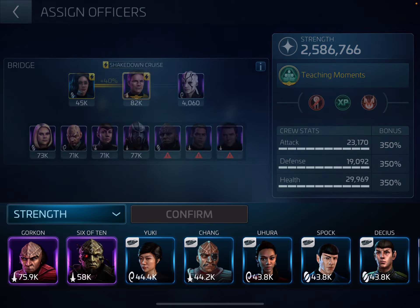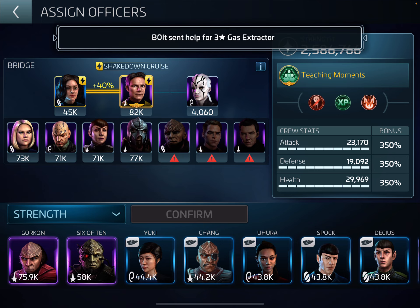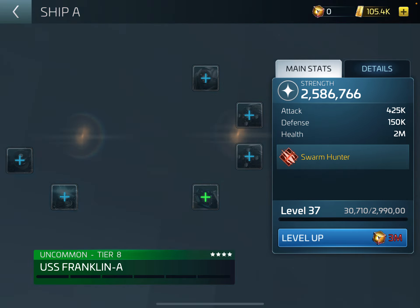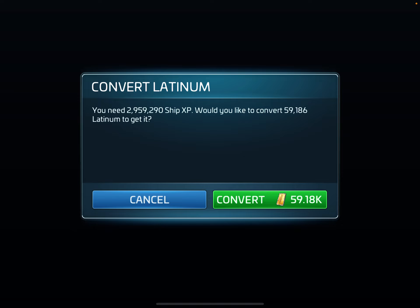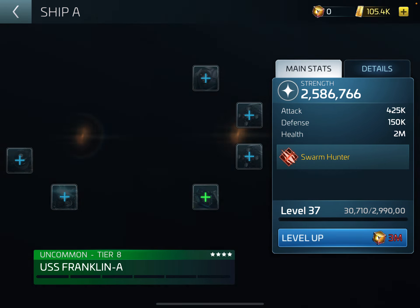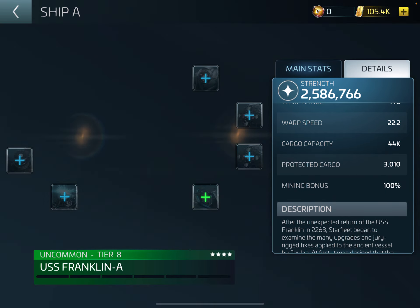Now we want to have a look at the crew that I'm using. This is the crew I have on at the moment and it works very well for me. I'm still working on leveling it up but it is quite expensive at this level - it's going to cost me 60k. That's a lot to get the next XP on it. I've got about three more levels I can do for sure, not sure if it's going to go to 40 over.